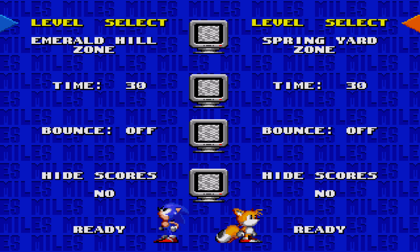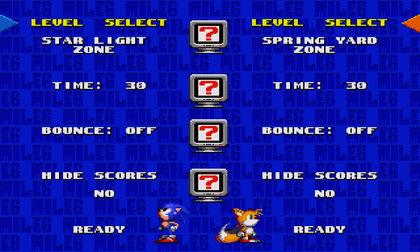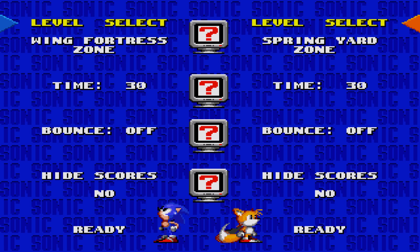I might as well just go in order. I'll go Aquatic Ruins. Let's try a different setting — put on 60 seconds. Try out bounce, and let's try out hide scores. So we picked a different level each, and the monitor has picked Tails — so it goes with Aquatic Ruins. As you can see, Aquatic Ruins is highlighted. So it just randomly picks one of our picks. Now we're in Aquatic Ruins.